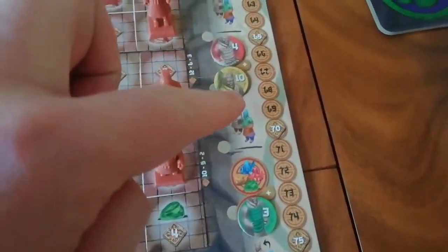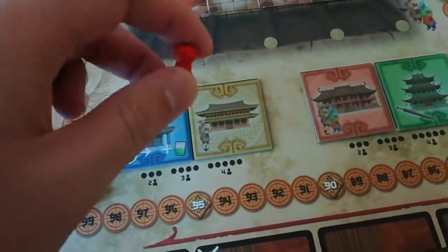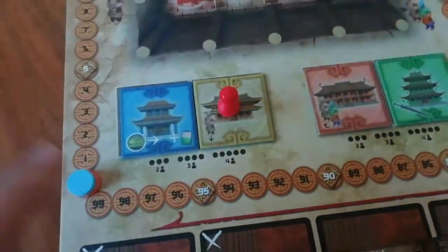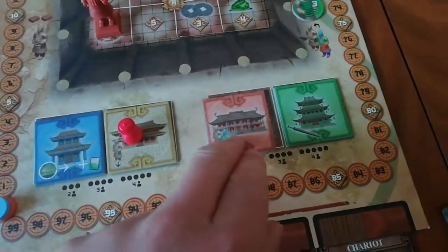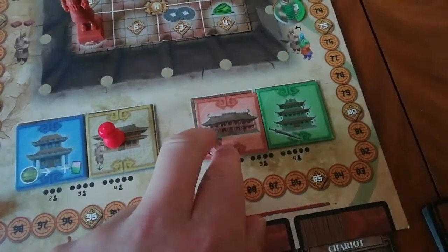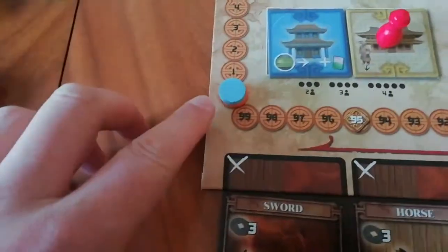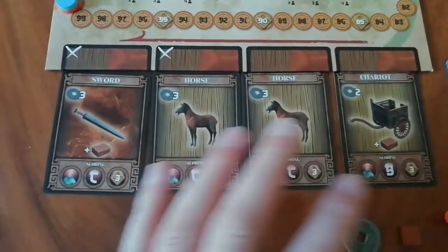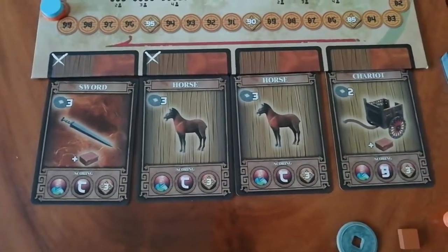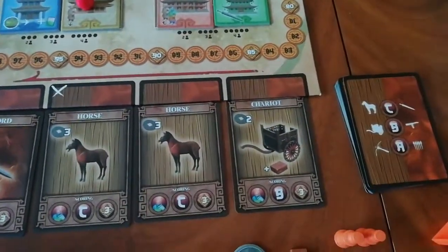Based on the highest number — the number 10 which is yellow — I've placed the prime minister on that colour. These are basically four worker placement spots, and again these are modular so they can move around each game to make it different. Finally I've set my two player tokens on the score track and set up these four item cards on the bottom here, with a deck to the side to replenish them later in the game.